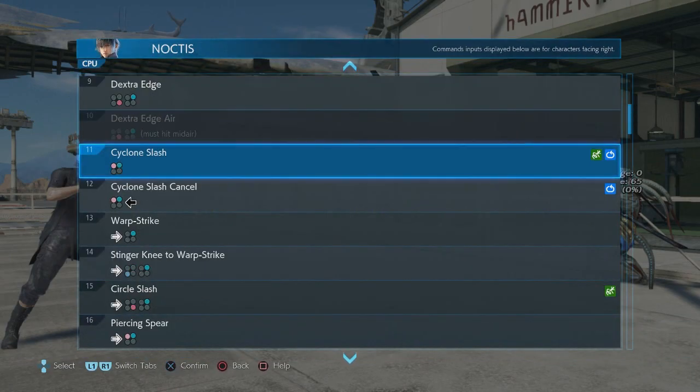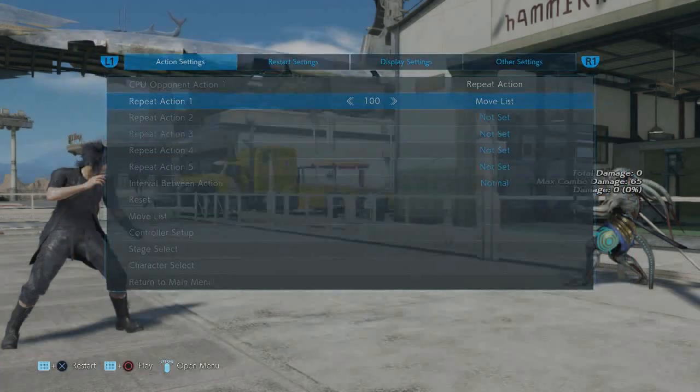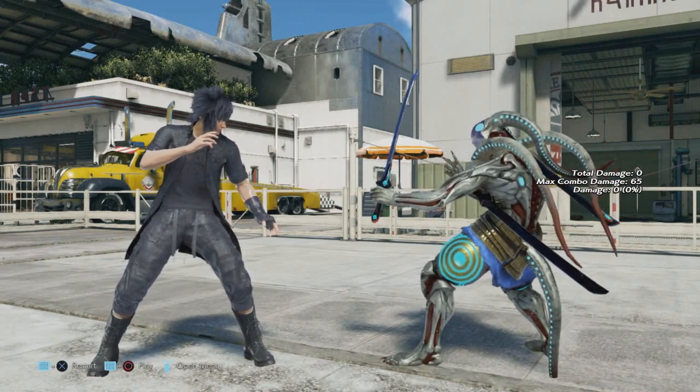Forward plus 4 into 2 has also had some changes. The only thing that happened with this is that the hitbox is expanded. So that's all.